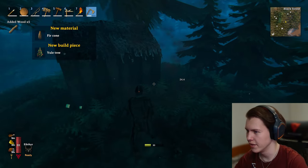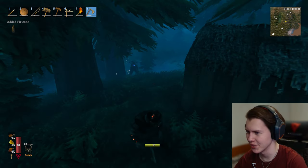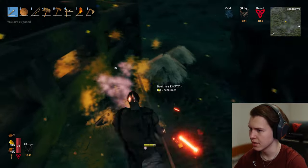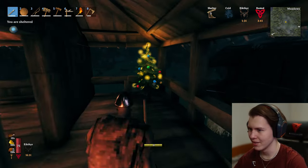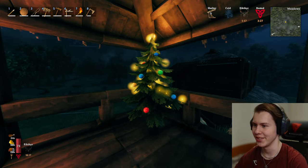We unlocked a recipe for a yule tree — okay, a Christmas tree, interesting. You dare throw stones at my bees? The bees attacked him. Good job, bees! I made us a little Christmas tree on the porch, so we can enjoy the festive spirit here.